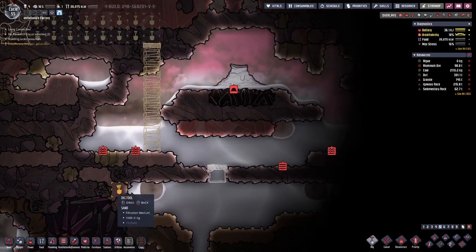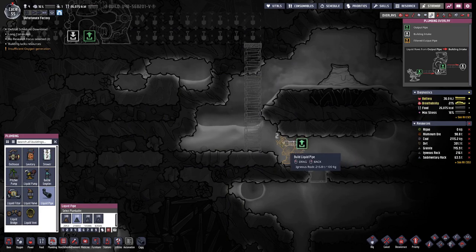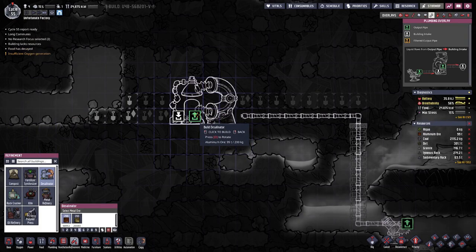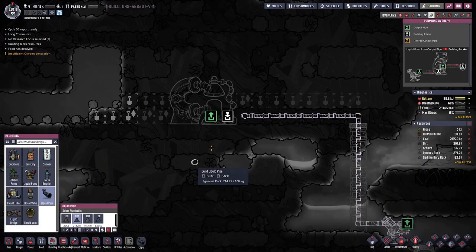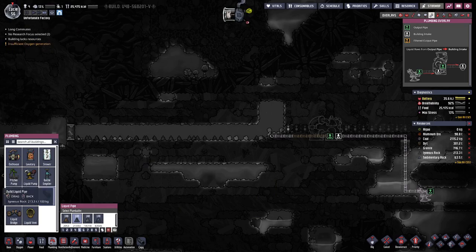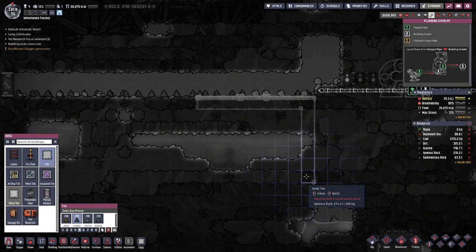Which means we probably want to have a pump down here pumping the water up. Can we have the desalination the other way around so we have the input on this side? Yes we can, and then we get water out on this side. Then we need the setup for our water splitting.